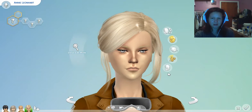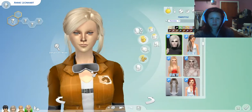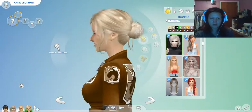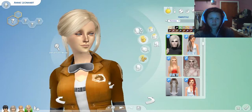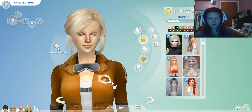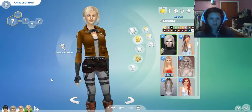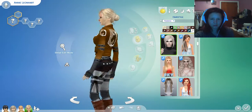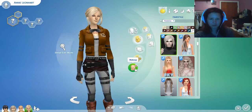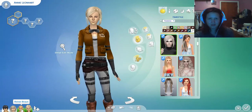This hair is by Stealthic. I can't remember precisely what it's called, but it's a really nice little bun that I think suited Annie very well. The eyes are N54 per usual by Praline Sims. And then the uniform — this is part of the same set that the scout uniform comes from, as you can tell because of the goggles. I don't know what possessed that person to put goggles on this, but it's kind of annoying because they don't wear goggles ever.